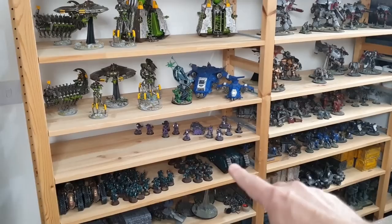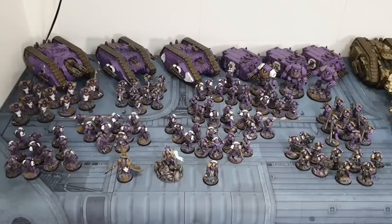We're playing four thousand five hundred and forty-five points — because that's exactly what James had, and I managed to match it exactly in my detachment. He's got nearly 20,000 points of World Eaters painted, heading towards twenty-four thousand with vehicles he's working on. He is playing loyalist today — this is his loyalist force.